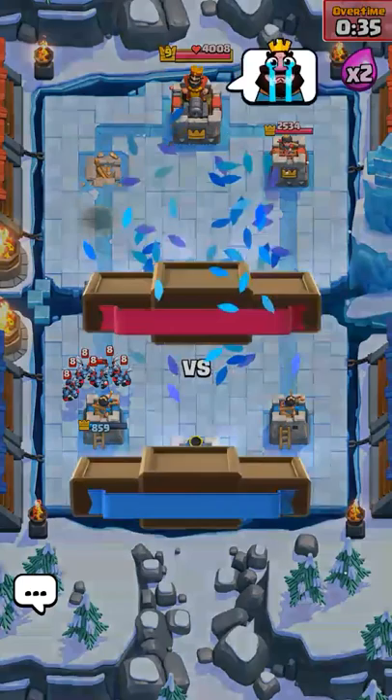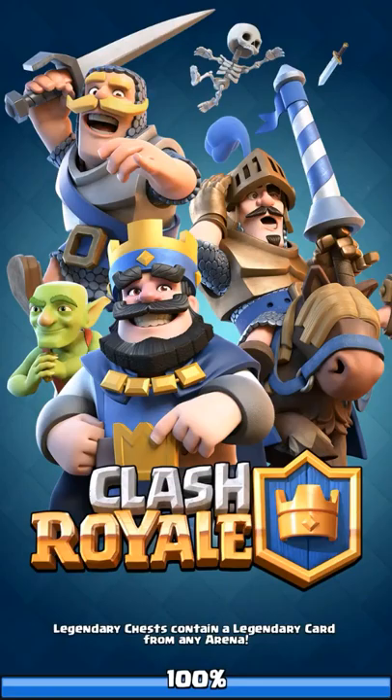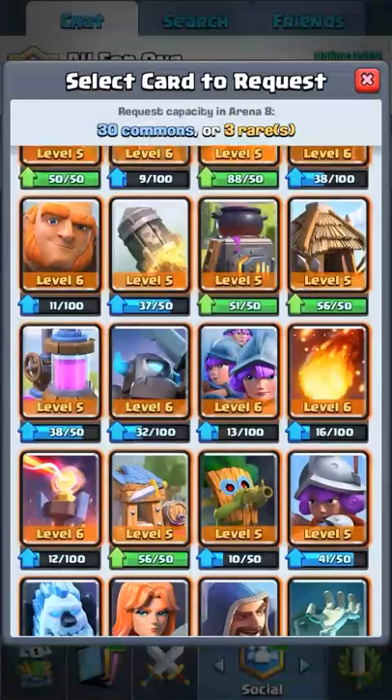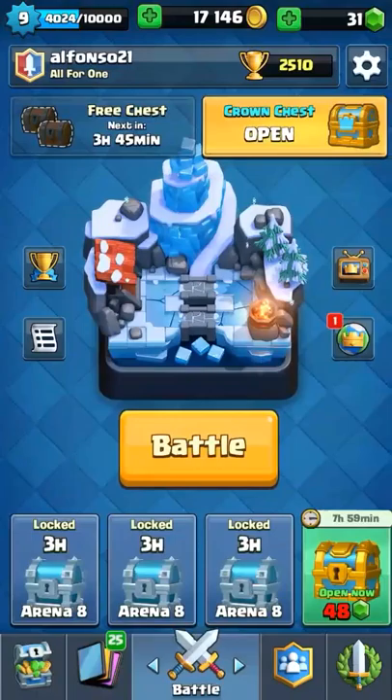We finally got the last crown for our crown chest. Now it's time to open our crown chest. We also got a golden chest. Let's go ahead and request for cards — let's request for this one. Hopefully we get another legendary.